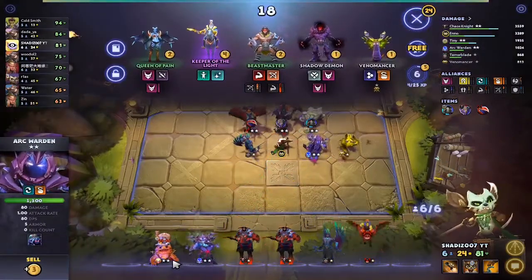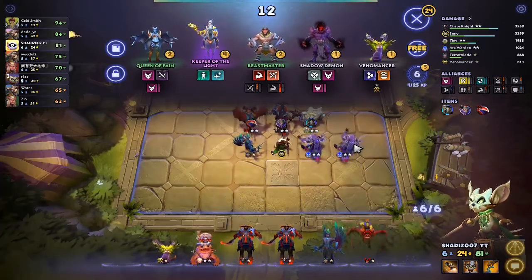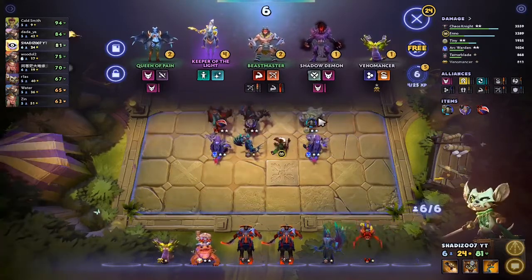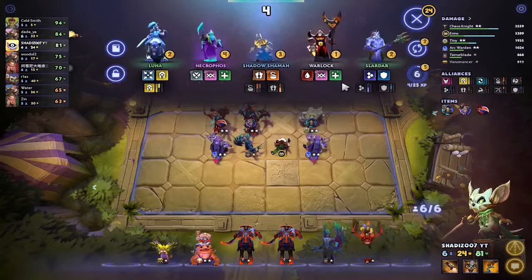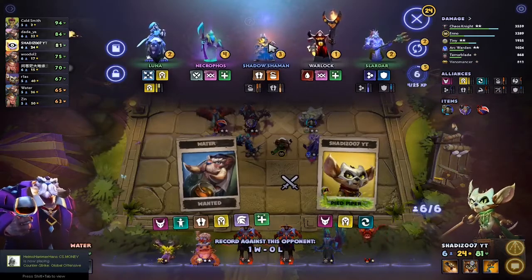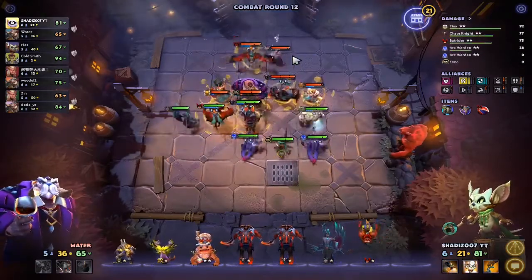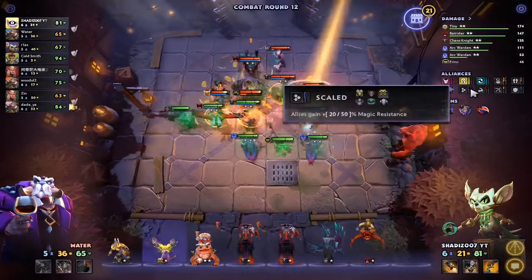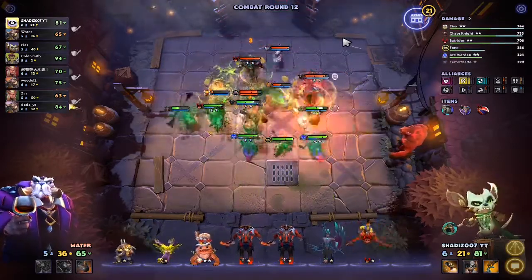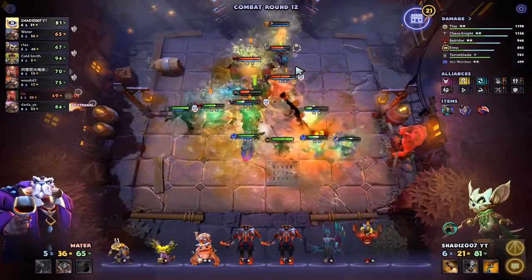I'm thinking of putting him right here. Let's reroll over our board. We have nobody. Can get Shadow Shaman. I'm just going for Knights now. Come on — we can win against Walter.